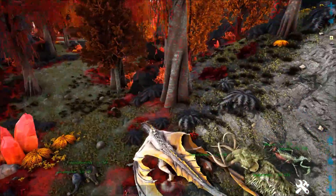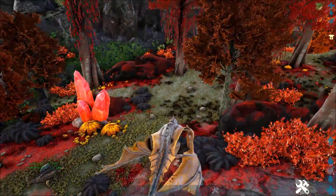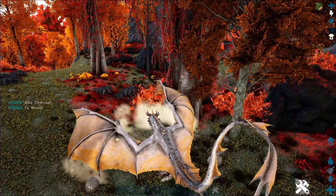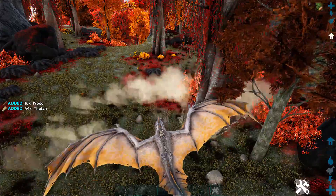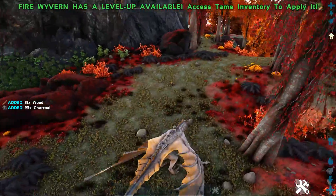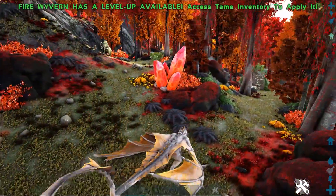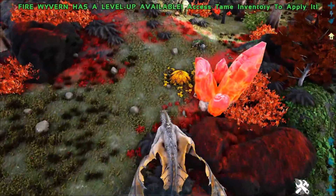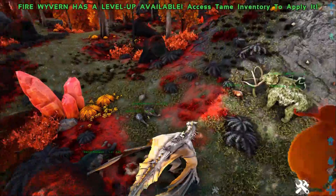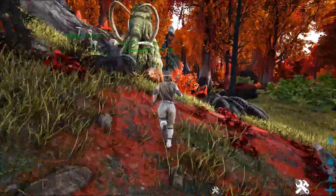Now we're going to take this fire wyvern and show you — 51 charcoal. This is an unleveled fire wyvern, and he gets a load of charcoal. There's 93 charcoal. He took about four swings and got 184 charcoal on 1x. Not too shabby. The wyvern takes a very solid lead on that one.